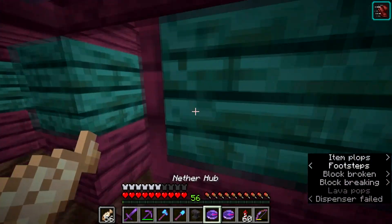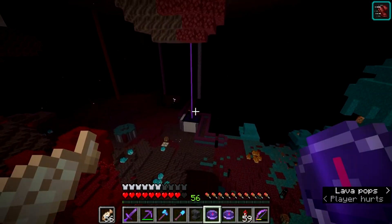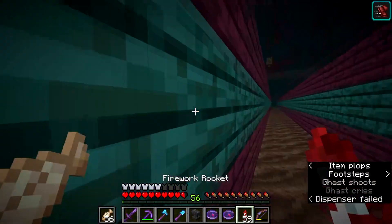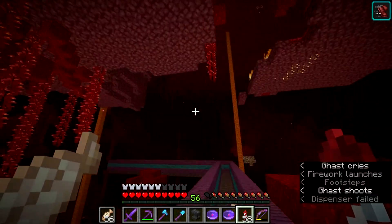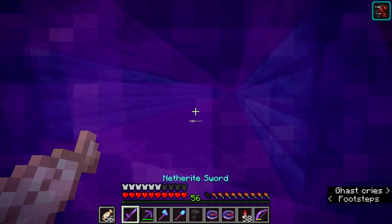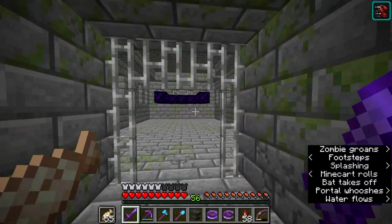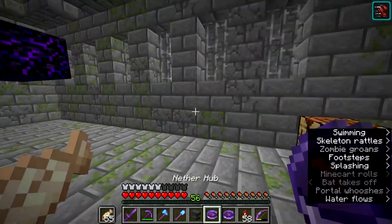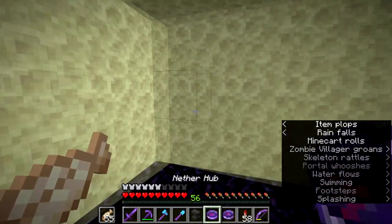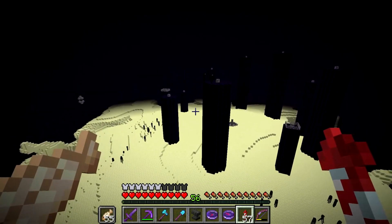Once I travel far away it will always point me back towards that block so I can now find my way back in the nether. The same applies in the end, but the end is a bit pointless as of now because you always know where the spawn island is. They do break when you're not in the right dimension for them — I'm guessing that's a bug as of this snapshot and will be fixed.